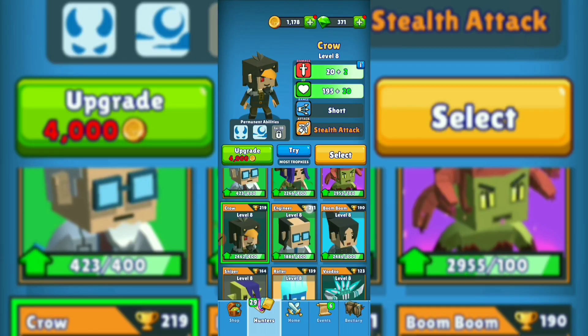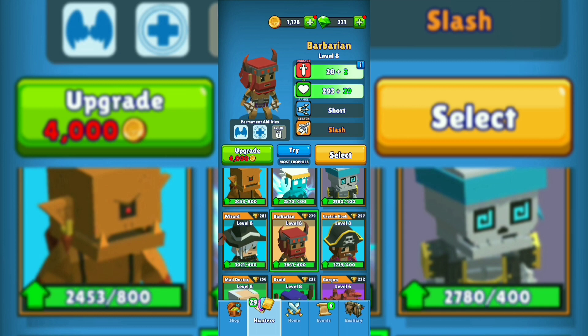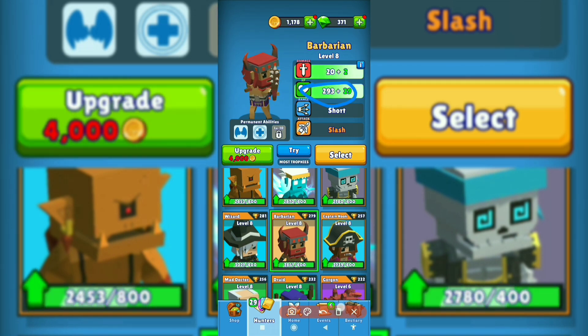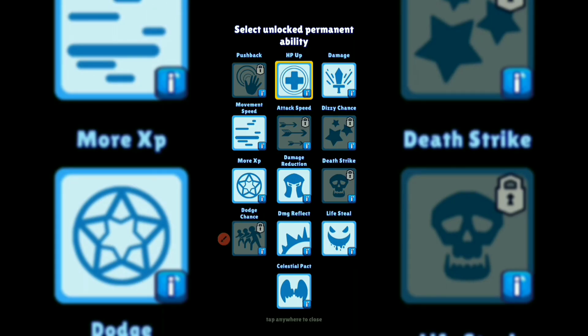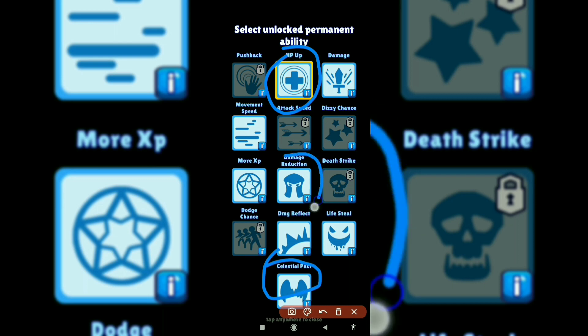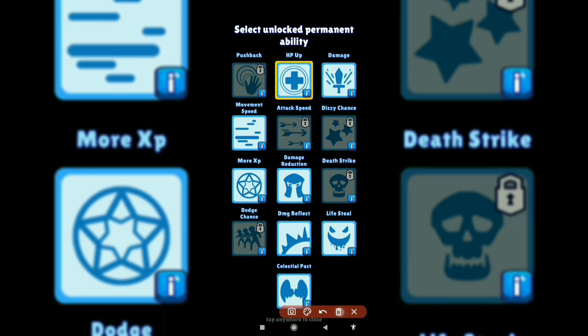Now, to a topic not everyone knows about — your hunter's HP and perks can affect your mount's status. That's why for racing, the best thing you can have is a Barbarian. He has the highest base HP in the game. If you have the Celestial Pack, HP up, and damage reduction perks on him, you'll never lose a race event again. Barbarian is undoubtedly the best for this event, but if you don't have those perks for him, you can use other hunters with HP perks too.